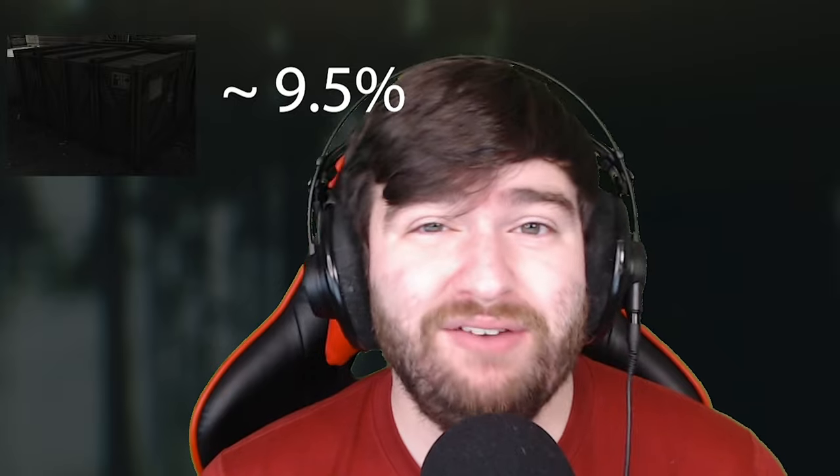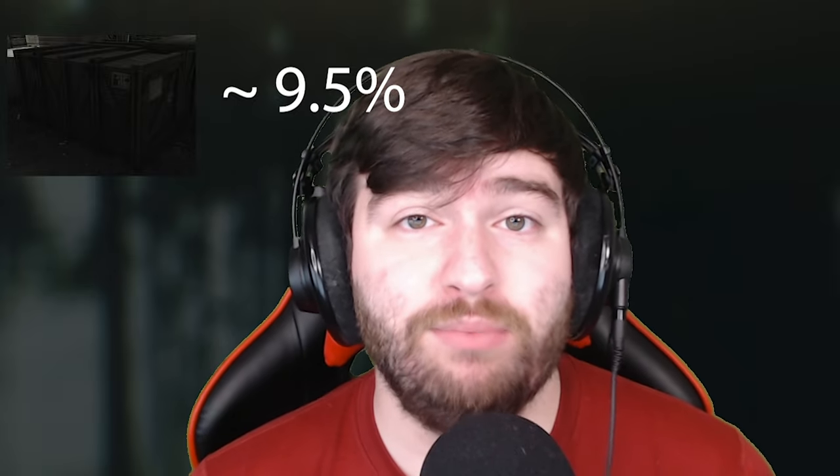The most obvious and primary container to address is the medical supply crates — those big crates that spawn different things: some technical, some medical, some ration. The medical ones are what you want. You'll know it's a medical supply crate because in the top right when you open it, it'll say 'Medical Supply Crate.' These have about a 9.5% chance of dropping morphines, slightly higher than the salua drop rate.